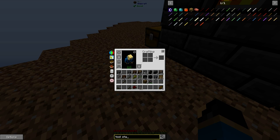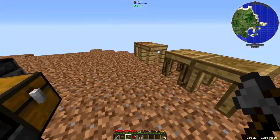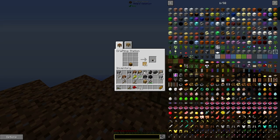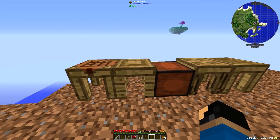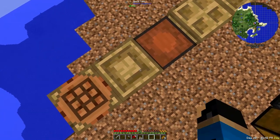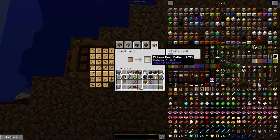Let's put down the stencil table, then skip a space and put down the part builder and tool station. I also need a pattern chest which I believe you make with a chest and a stencil — and now we have a pattern chest to store the stencils. Now we need to make certain stencils using the stencil table. We have a lot of options: a pickaxe head, a binding pattern, and a tool rod — you need all three of those for a basic pickaxe. Let's make all three stencils.